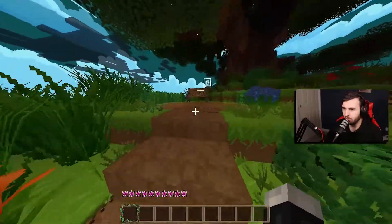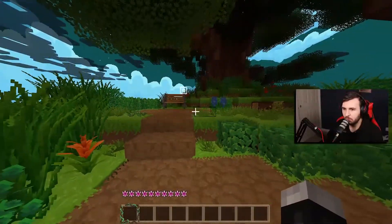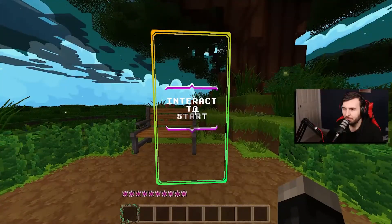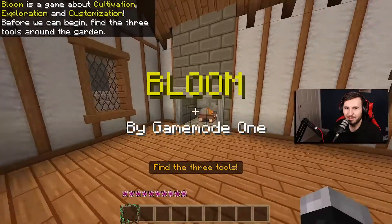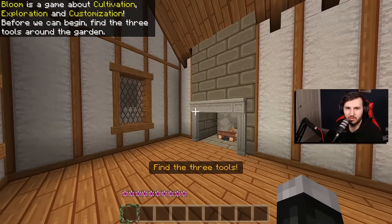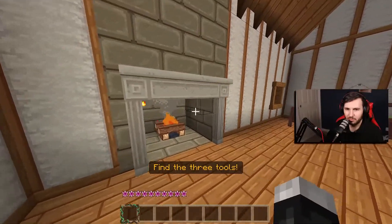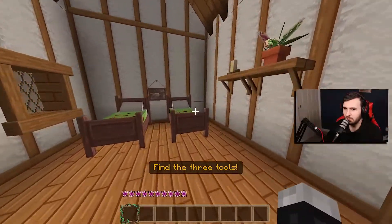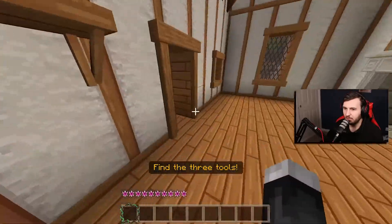So apparently this has a bunch of custom stuff. Bloom is a game about cultivation, exploration and customization. Before we can begin, find the three tools around the garden. So we've got beds here, a plant pot, and a candle. There's a custom door too.